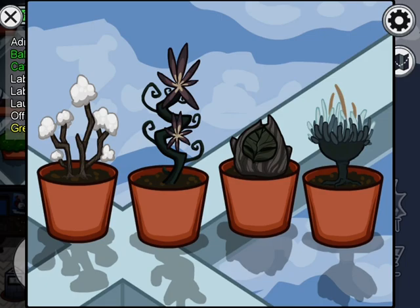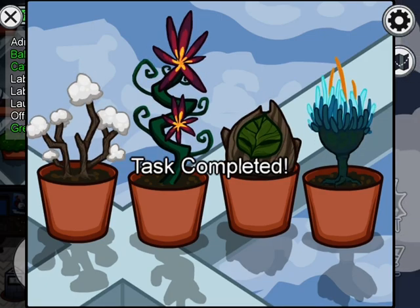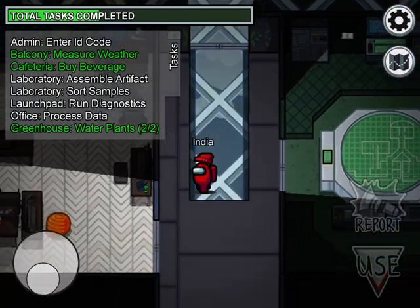You simply tap on the plants to make them grow, and there you go — you're done.